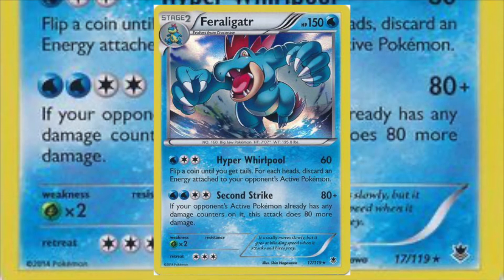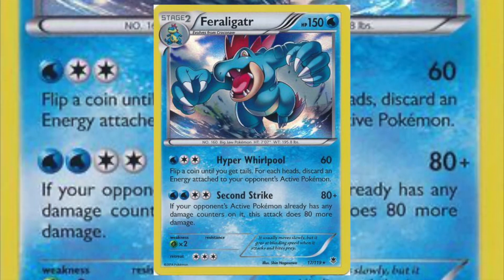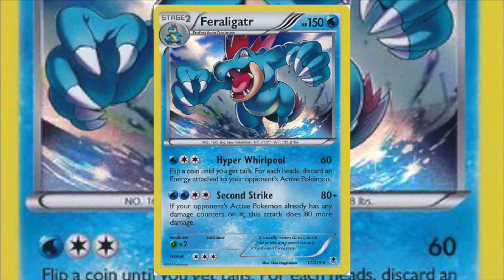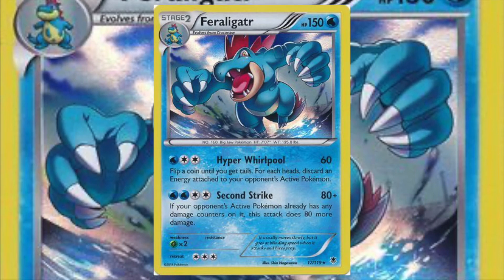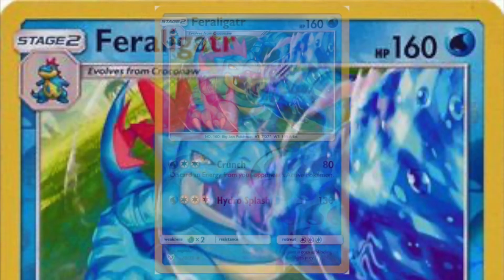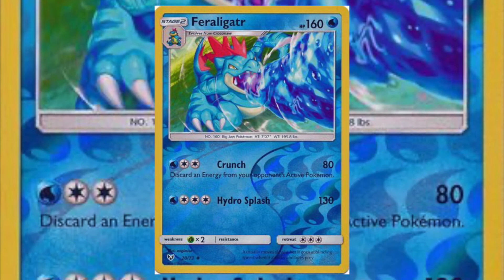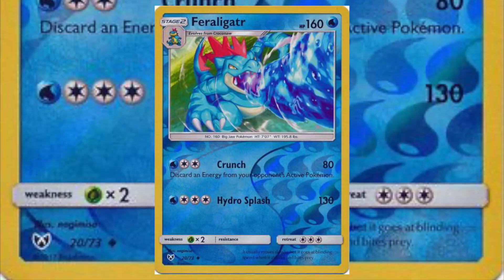Phantom Forces — what can I say about this Feraligatr other than its attack costs are too high? This is a format where Yveltal and Night March were destroying opposing decks for double colorless energies, so a stage two with attack costs of three and four is going nowhere, even if the attacks are pretty good. In Shining Legends, Feraligatr got bumped up to 160 HP, but the attacks aren't really any better — at least the artwork's better and it's fun to look at.